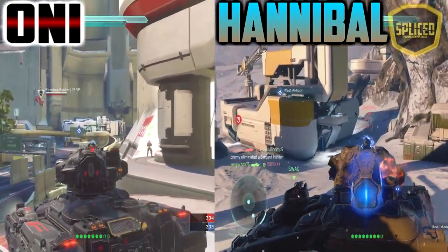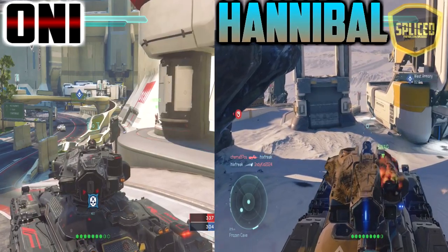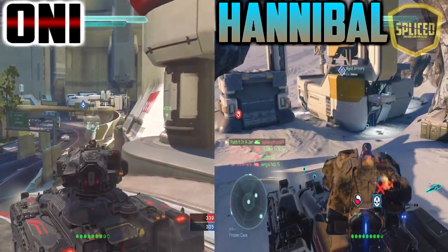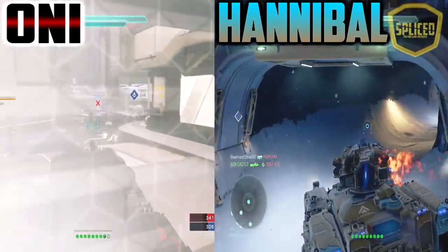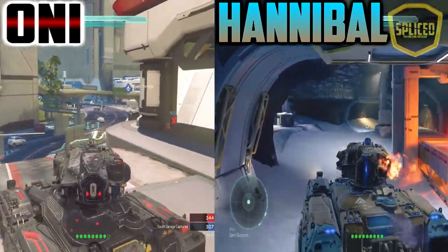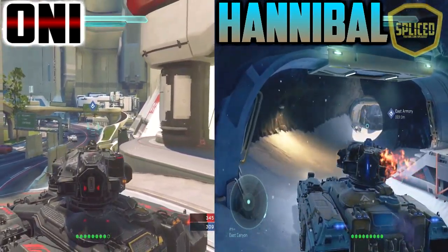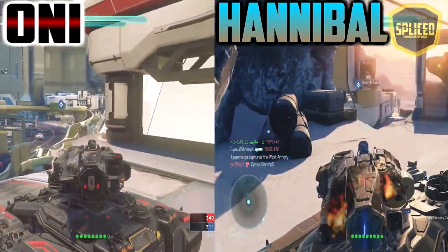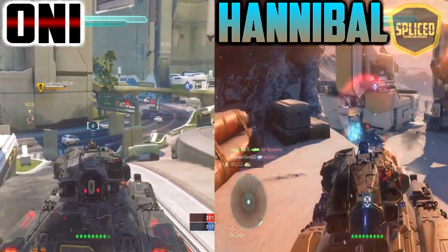The downside to the Oni Scorpion is that despite the shell being extremely quick, sometimes it does not explode. This is an intentional mechanic — if you shoot the ground at a certain angle, or if it is too close to your tank and there's not enough time for it to travel, it will not explode. That's not ideal because you need that explosion radius to take down enemies. As a plus, it does have a penetrating ability, meaning the shells can pierce, which is very powerful and allowed me to get a lot of multi-kills.